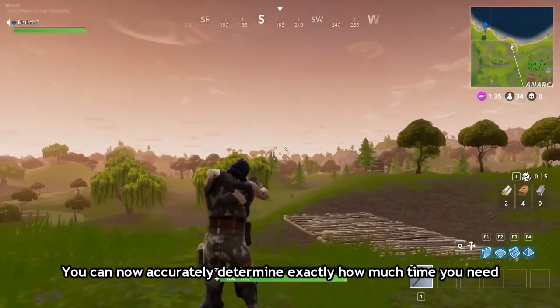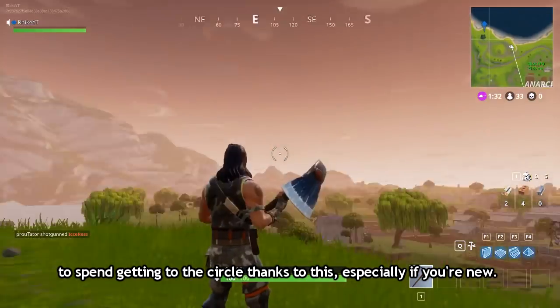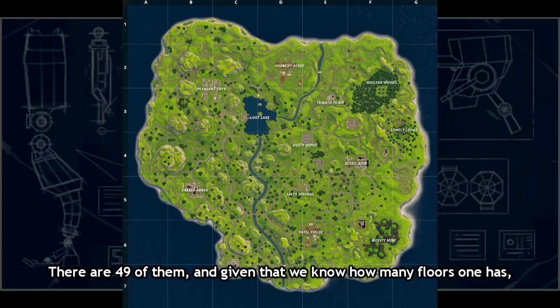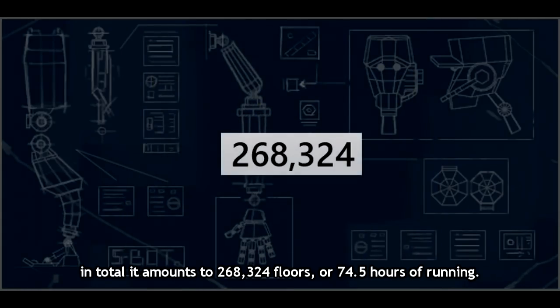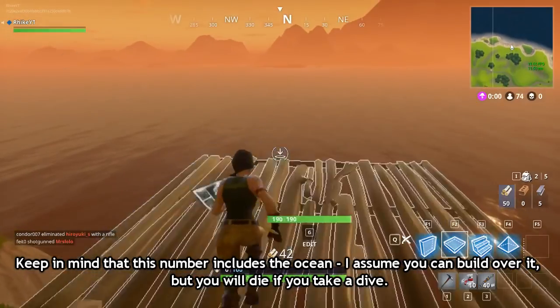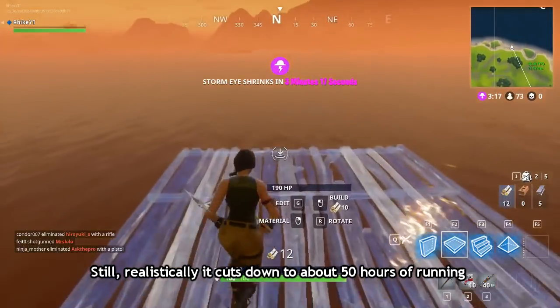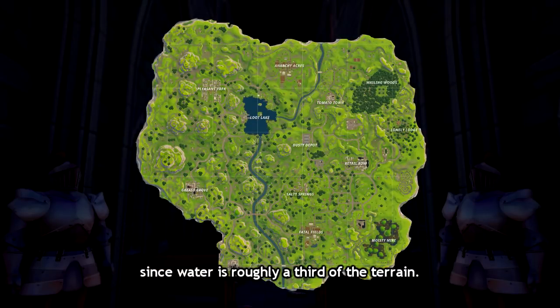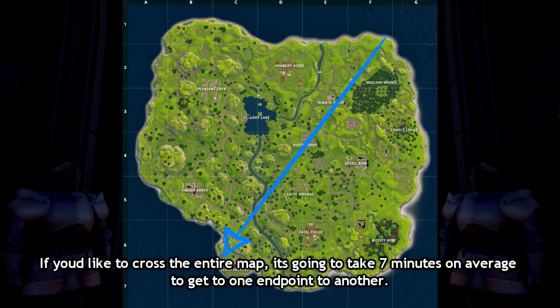You can now accurately determine how much time you need to spend getting to the circle, especially if you're new. There are 49 wide squares in total, and given how many floors each contains, the entire map amounts to 268,324 floors, or about 74.5 hours of running. Keep in mind that number includes the ocean — you can build over it, but you'll die if you dive in. Realistically it cuts down to about 50 hours if you'd like to cross every single floor tile, since water is roughly a third of the terrain. To cross the entire map, it takes about 7 minutes on average from one endpoint to another.